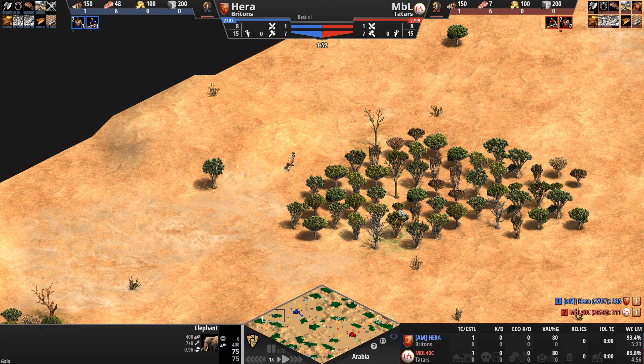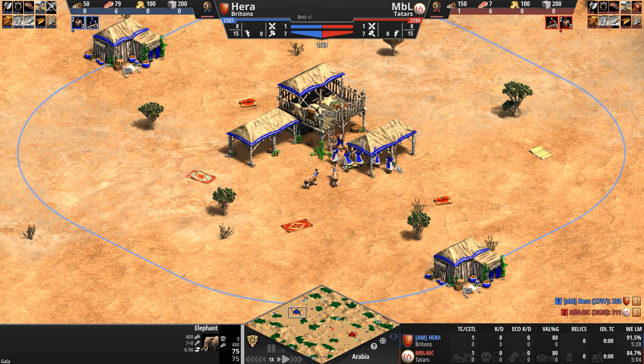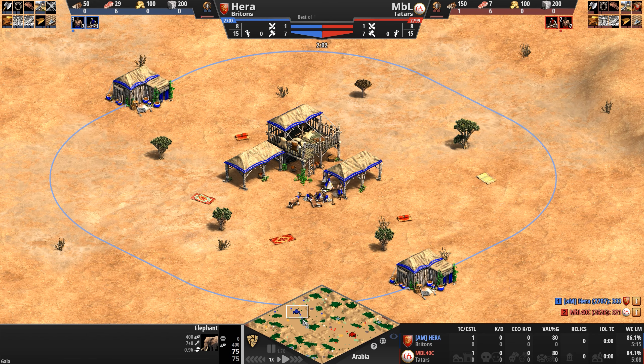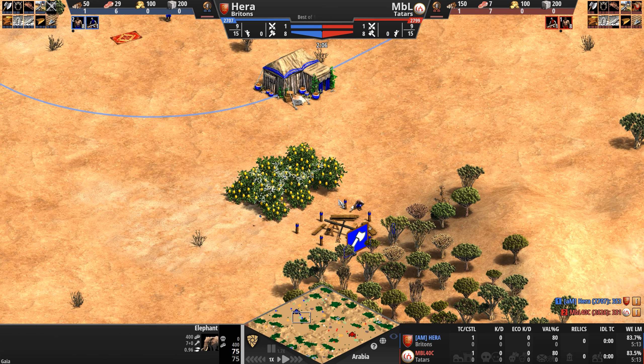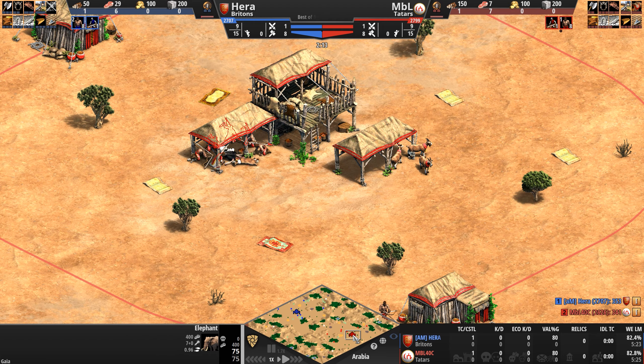To support their military production, Briton town centers cost 50% less wood and their shepherds work 25% faster, giving them a bit of a leg up in the very early stages of the game.